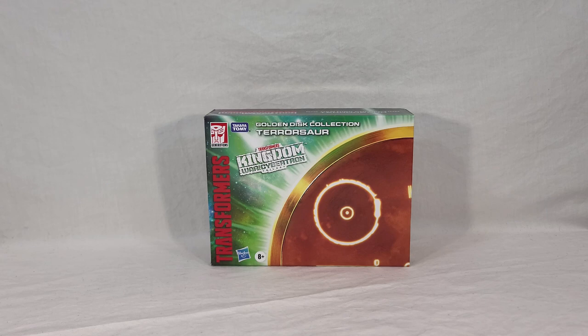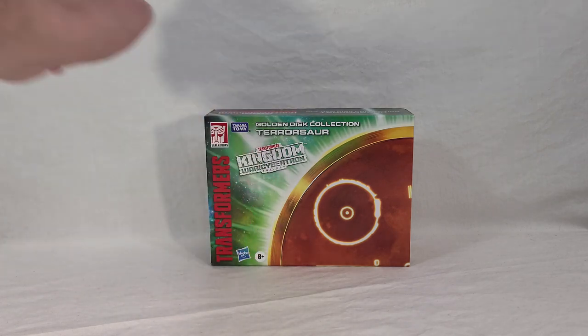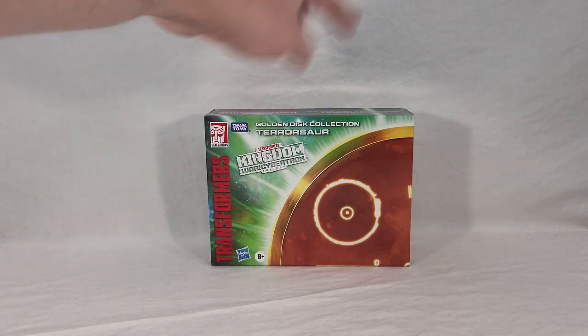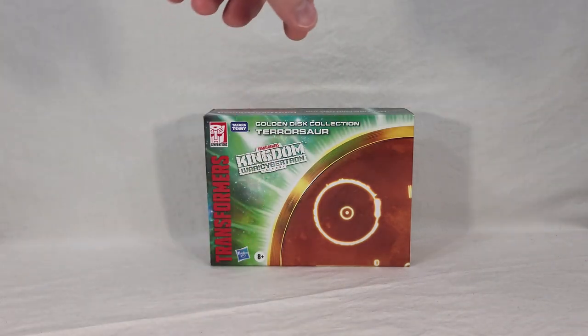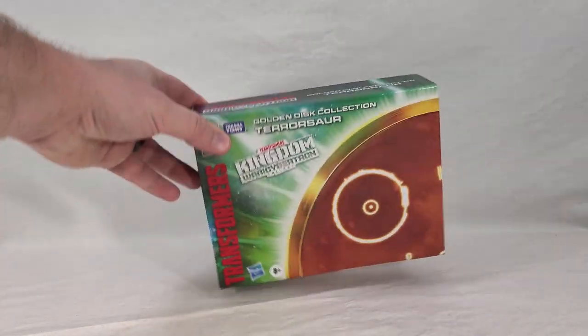Terrorsaur comes with the fourth and final piece of the special packaging that's meant to combine with the others to form the picture of the Golden Disk. You can see all your Transformers branding here, the War for Cybertron Kingdom brand, and Golden Disk Collection Terrorsaur. You also get one quarter of the Golden Disk, which wraps around a bit on the bottom and side. Up top, nothing special, just more writing.